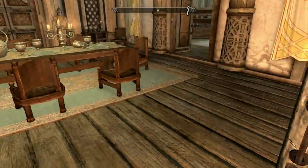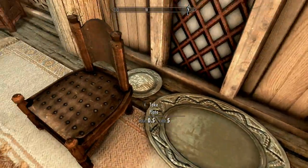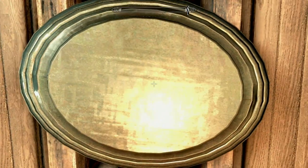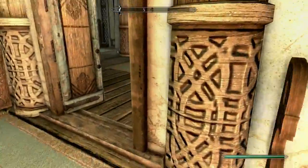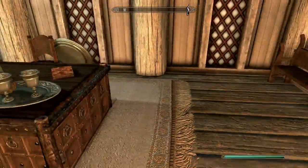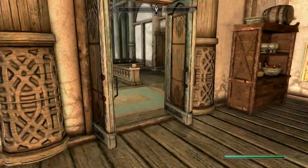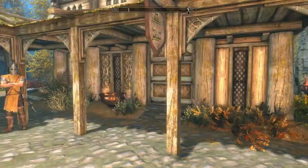Number two on the list: instead of going left to the Jarl's area, you're going to go right, behind the desk right next to this chair. You can use a plate or a platter - I find the platter works a little bit better. Breach through and do the same thing. Again, you might get a bounty if you pick it up right as you breach through the wall, but if you do it a little bit later you should be perfectly fine.